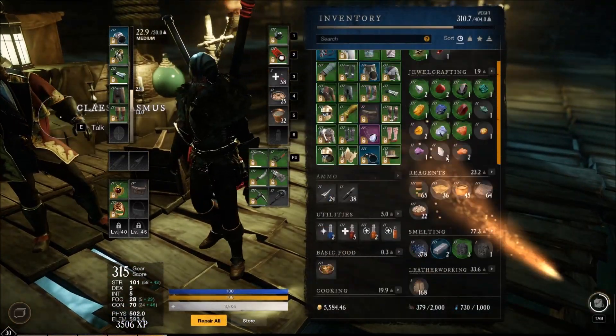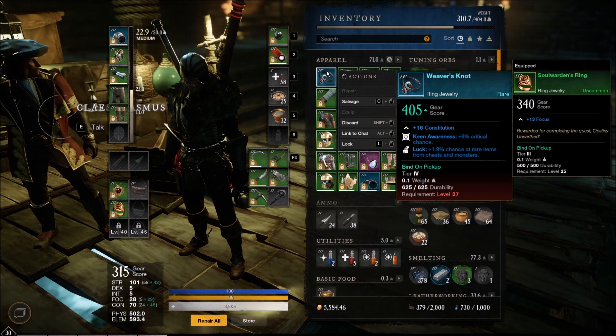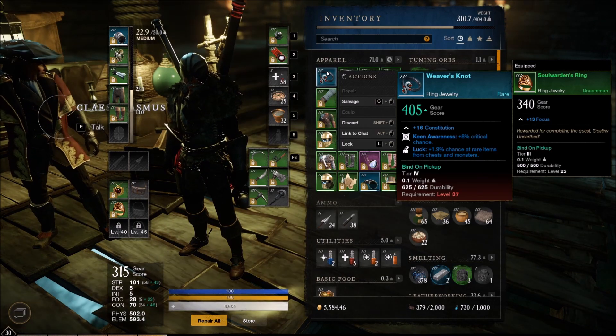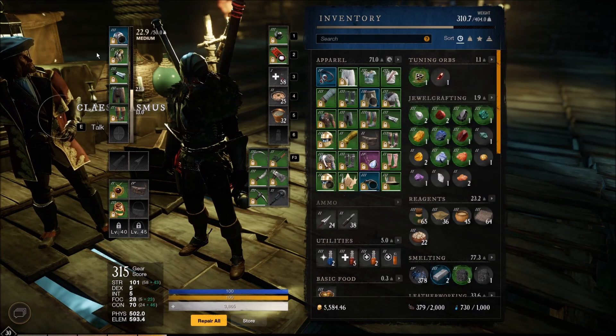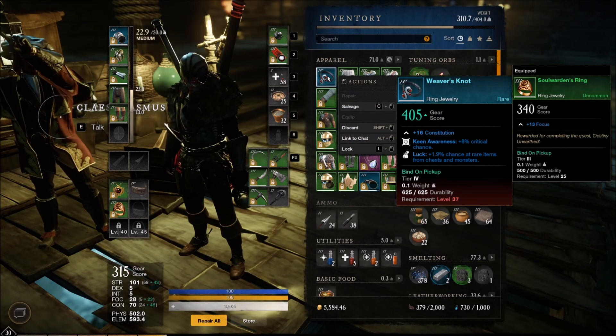We got the ring — yep, luck, keen awareness, constitution. Holy crap, that's better. It used to have double luck — this was the bugged ring that had double luck — but they put keen awareness on it. That's fine with me, because I have zero crit chance and it's kind of annoying. So as soon as we hit level 37, I'm throwing that one on.